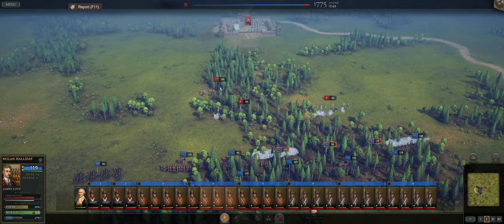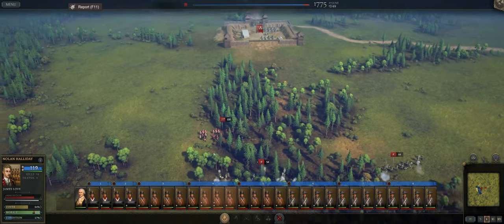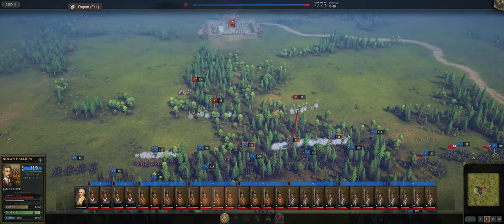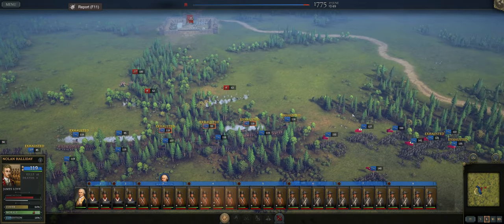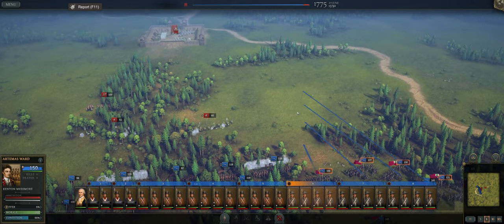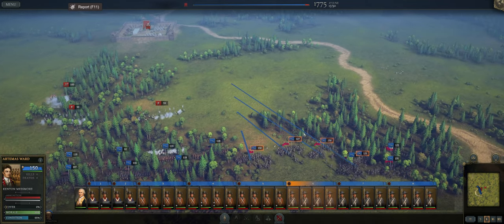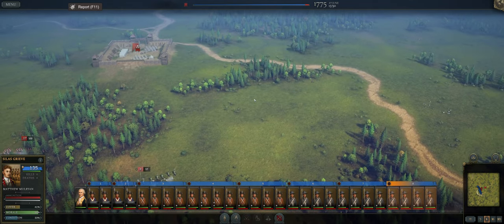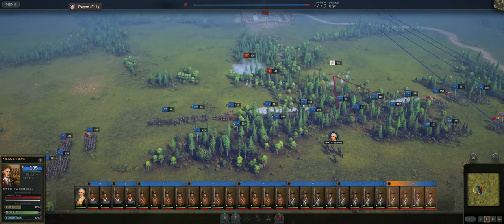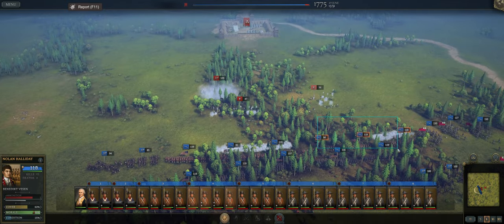If we can clear through this, then we can hopefully get to their artillery. I would like to not take canister shot from their artillery, but their militia is doing a decent job on us. Let's see if we can continue moving our militia up. Okay, there we go — that's good.